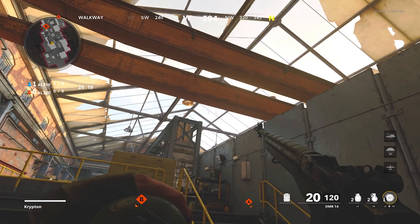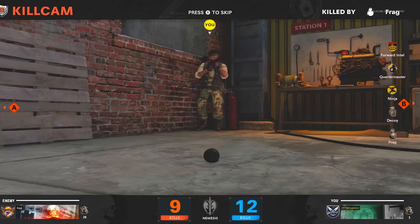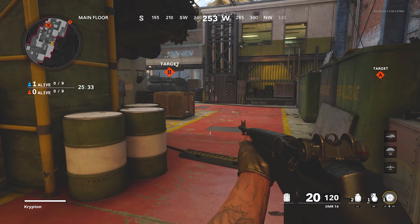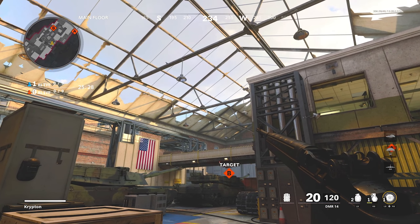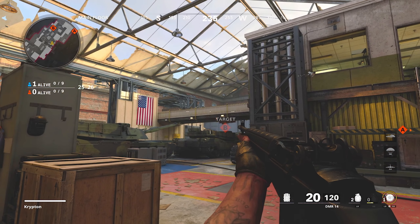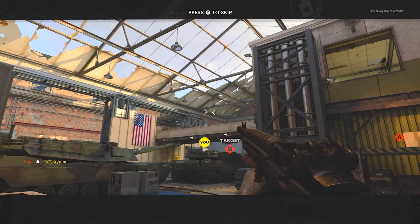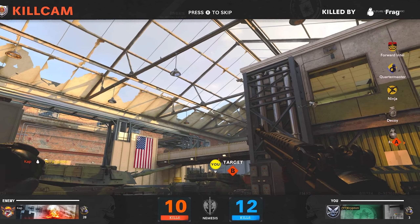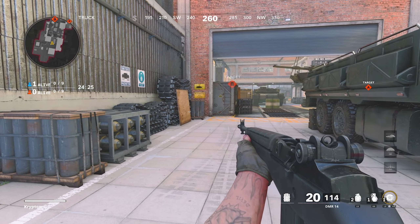For the third spot, you're going to come into the building on the left side, aim up and throw your nade over in that direction. It's going to kill anybody camping in the corner, which they like to do in Search and Destroy. For the fourth spot, you're going to walk up to this area right here, aim up, hold your nade for a second, and then launch it over. It's going to kill anybody in that far area on the far side.